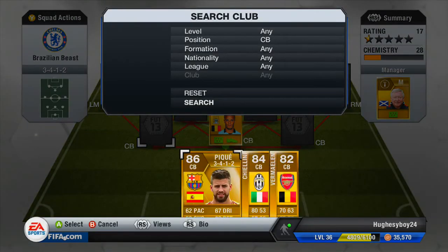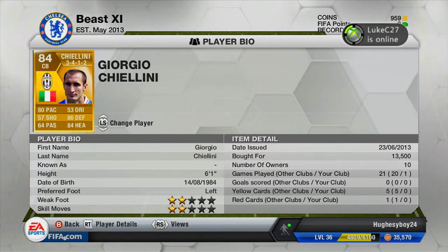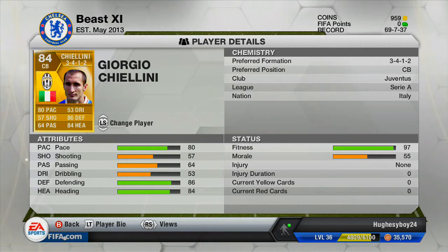Moving on to my other centre back - pacey as a hyena, faster than a puma, faster than a lion. It's Chiellini! Chiellini is a complete tank. Weak foot 2 stars and skill moves 2 stars as well - pretty good for a defender. Stay away from Giorgio Chiellini. Bought him for 13,500 coins. Let's check his attributes: 80 pace - that is a tank of a pace stat.